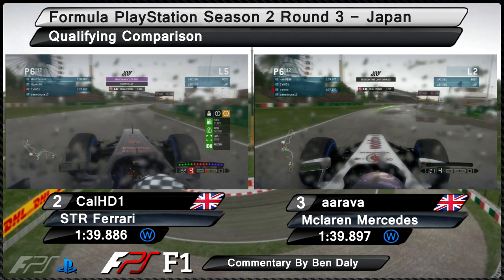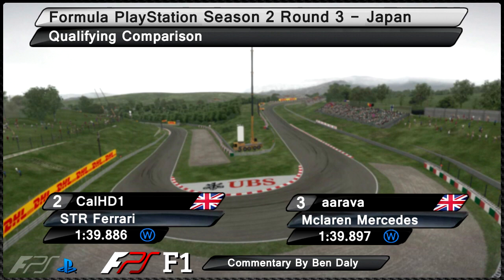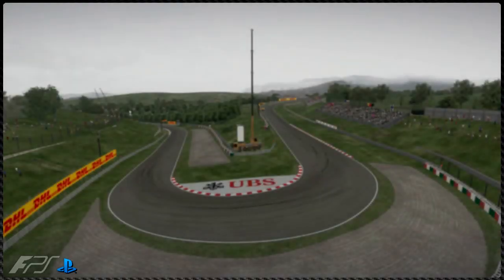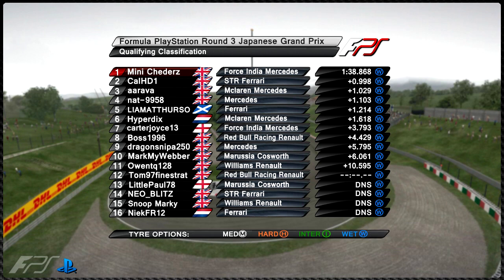Cal sets a 1:39.886 compared to Arava who sets a 1:39.897 — that's been the qualifying comparison for Japan. Thank you Ben for that brilliant qualifying comparison. Here's how the full grid shapes up: Meechers on pole in his Force India Mercedes with a 1:38.868, a brilliant time in the wet. Cal HD1 is a full second behind in second place, Arava in a close third, and Nat 9958 in fourth place.